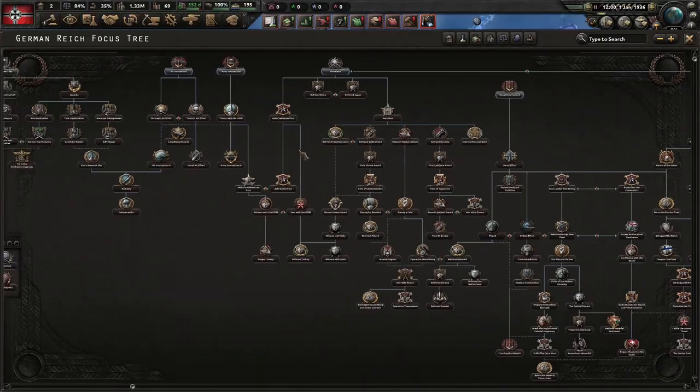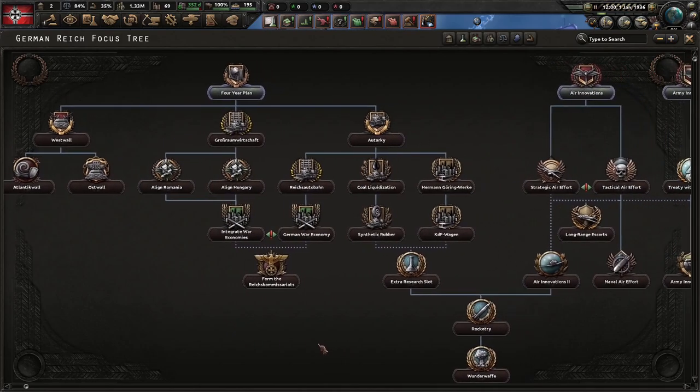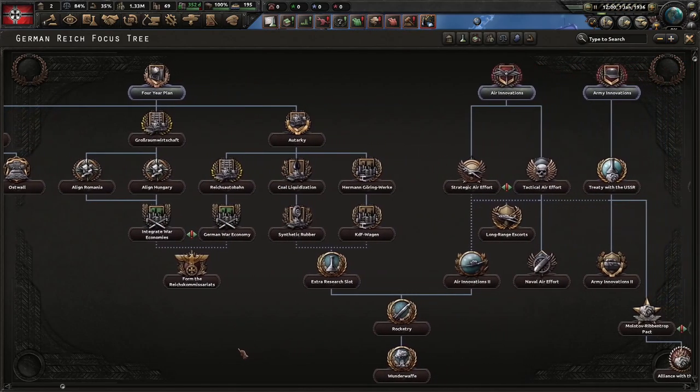So you want to play Germany. Germany has a focus tree which can be expanded with the DLC Waking the Tiger. There are 6 main branches, 5 without DLC.